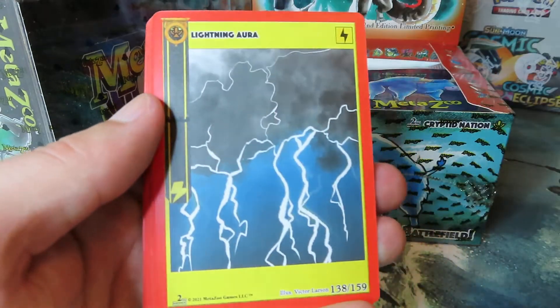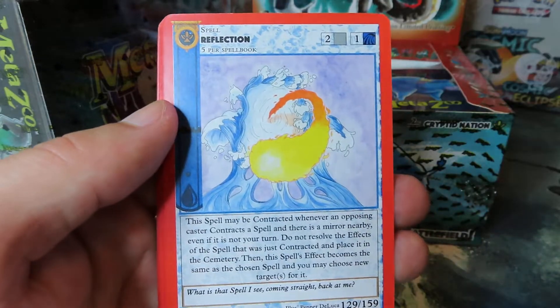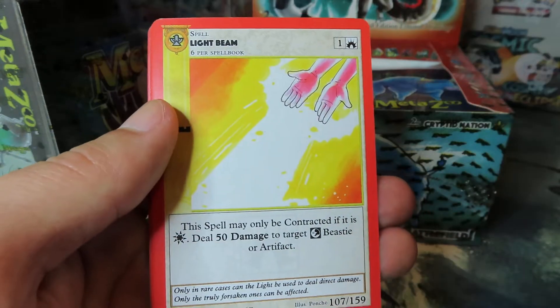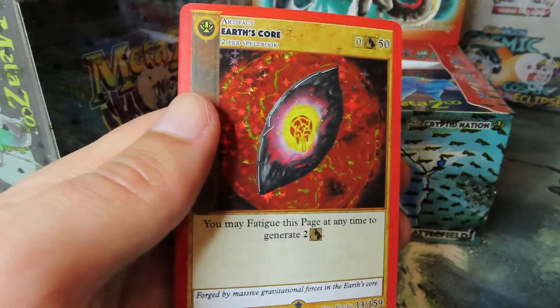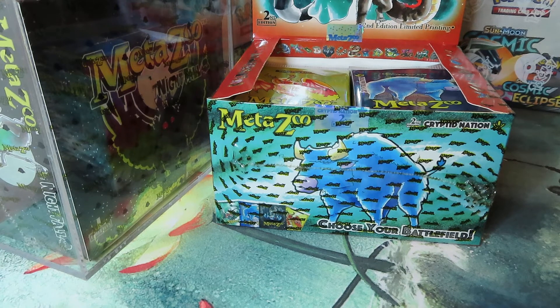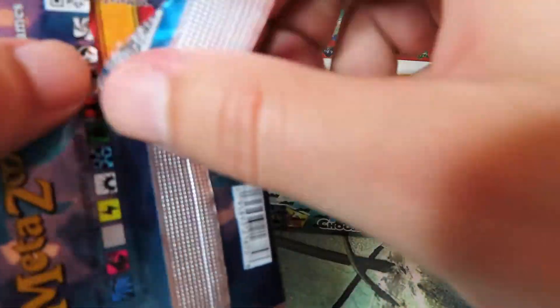I will say, guys, I don't have too many of the full hollows from Cryptid Nation Second Edition right now, because all the booster boxes I have opened have been on the channel, which has been one. And I didn't get too many full hollow pulls, so I'm still looking for a lot of the heavy hitters like the Bigfoot, the Frogman, the Mothman. I got an Earth's Core full hollow — nice, okay, I'll take it. I will take it. Interesting — I didn't realize that was a rare. Full hollow, let's go. Roots Quarter.